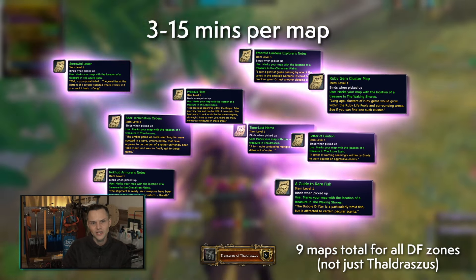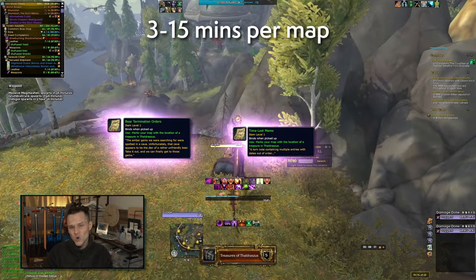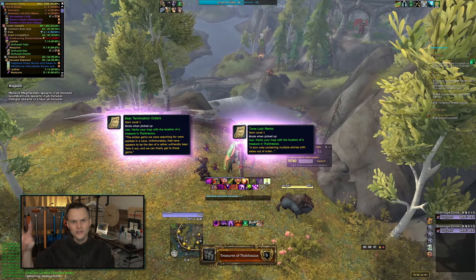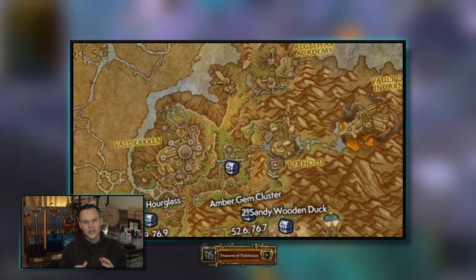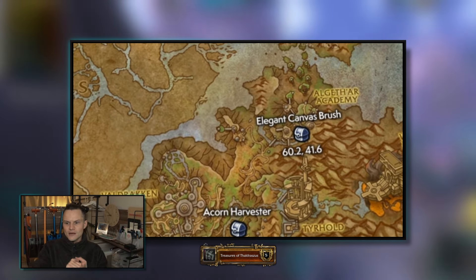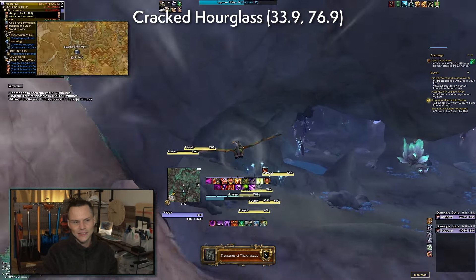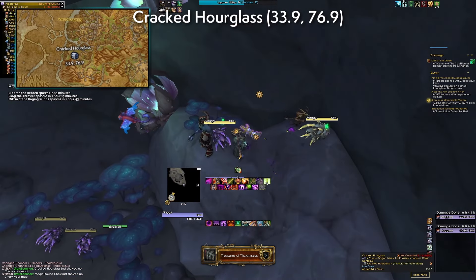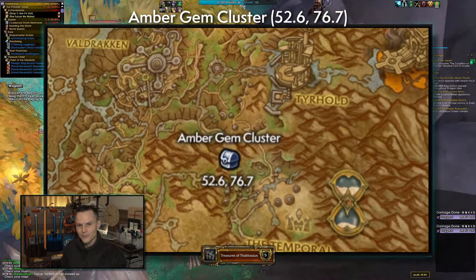There are two maps we're looking for specifically for the Treasures of Thaldraszus: the Time-Lost Memo and the Bear Termination Orders. Once you've got those two extra maps, let's talk about treasure locations. You can use your Time-Lost Memo map to find the Cracked Hourglass, and using your Bear Termination Orders will give you that Amber Gem Cluster.